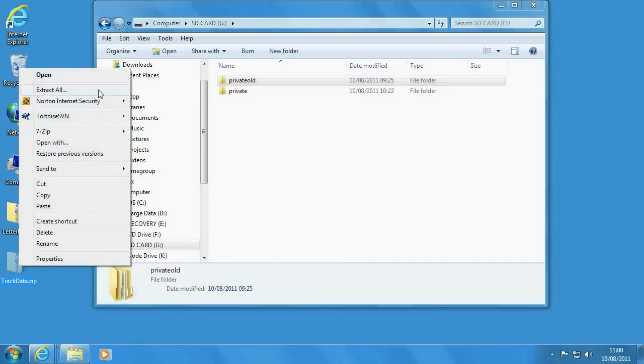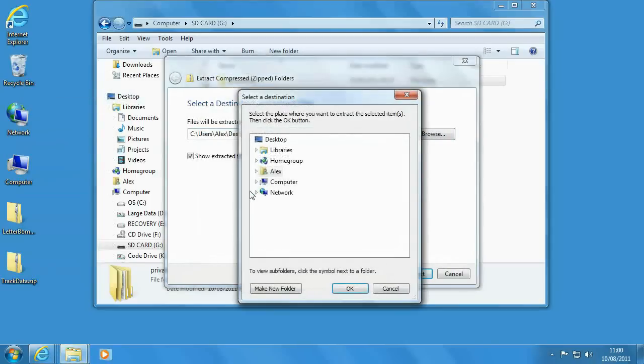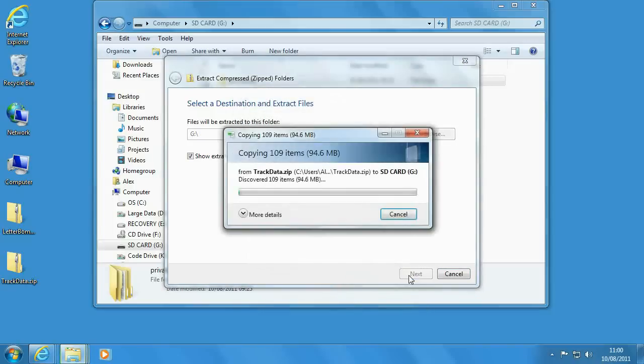Once the download is done, right-click and Extract All. Click Browse, go into your computer, find the SD card, click it, click OK, then click Extract. This one will take a little bit longer because it's much bigger — 94MB. It's quite a hefty space requirement for the custom tracks, but if you've got a reasonable-size SD card you'll be fine. I can fit everything onto a 1GB SD, and I've heard 256MB has been done.